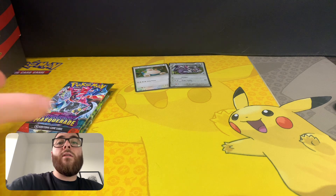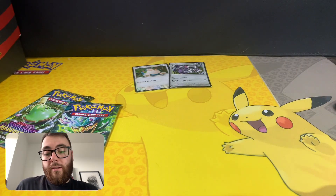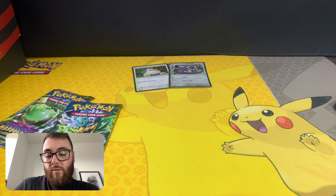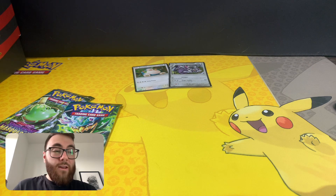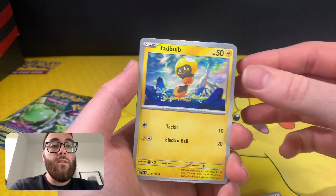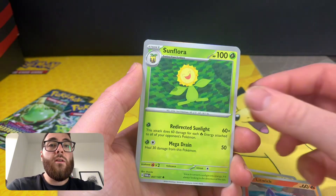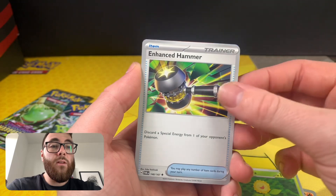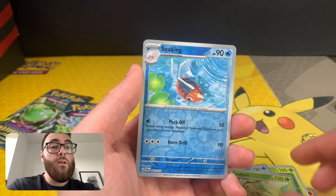But we have the Snorlax one up next. Hopefully we can get something, because a Hollow's Twilight Nest Road is going to be forgotten about very quickly by me. Sticking with the Fire? No. Tadbulb, Eipam, Swirlix, Litwick, Sunflora, Enhanced Hammer, Glalie, a Leafeon Reverse which is quite nice. Seeking.